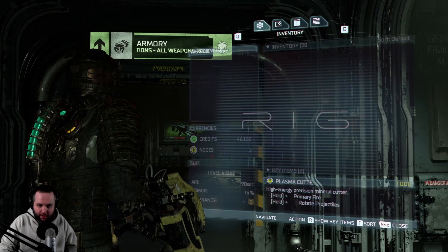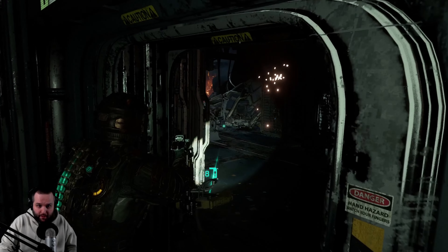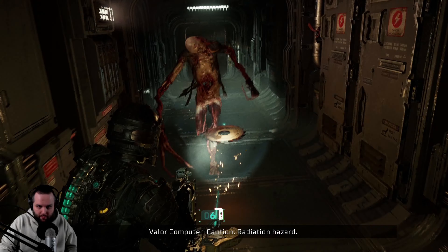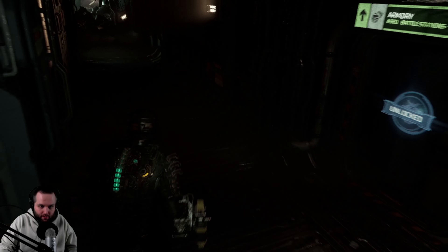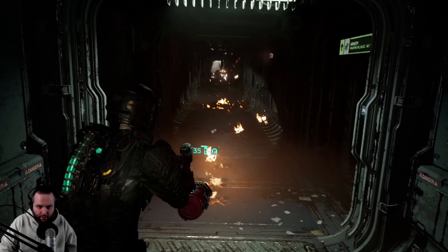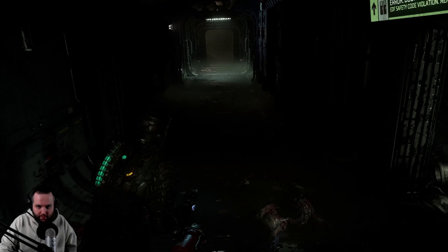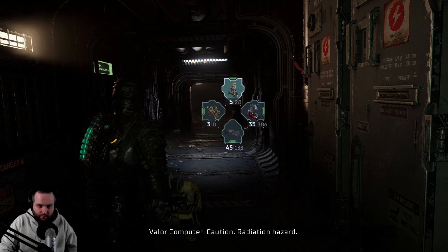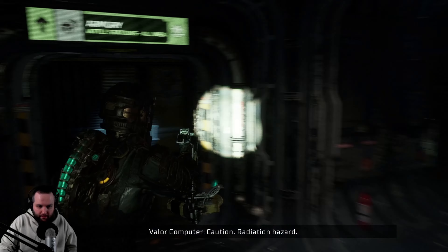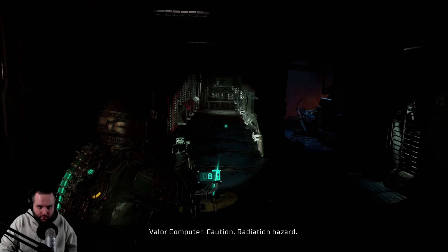I want to see how we're doing with weapons. We got no ammo for the cutter — that's going to be tough. What the heck is that? Oh no, we're in trouble. Why is this thing so fast? Probably that's all of them. One thing I got to say, though, is that weapon's awesome. Caution — radiation hazard. The Ripper's a good weapon. Caution — radiation hazard.